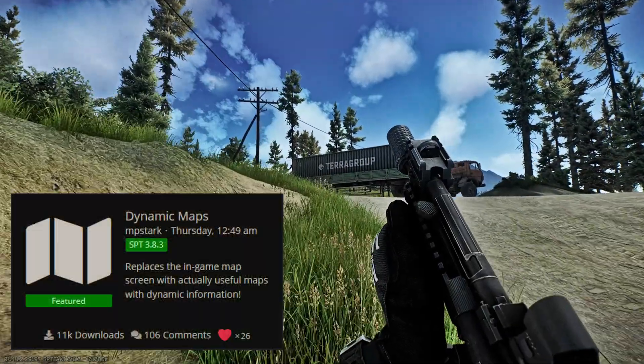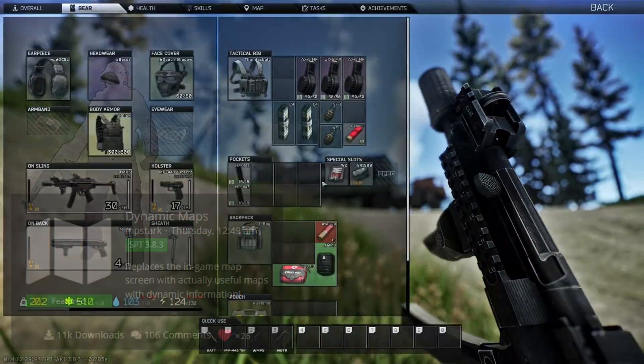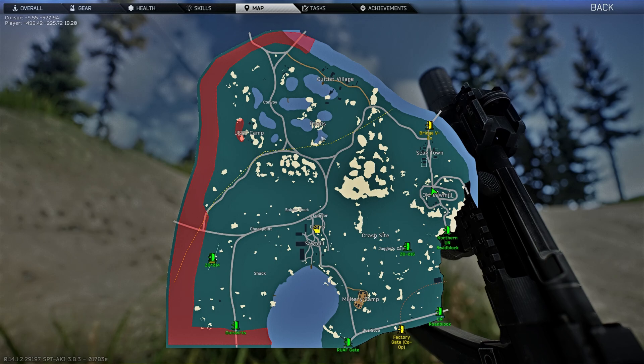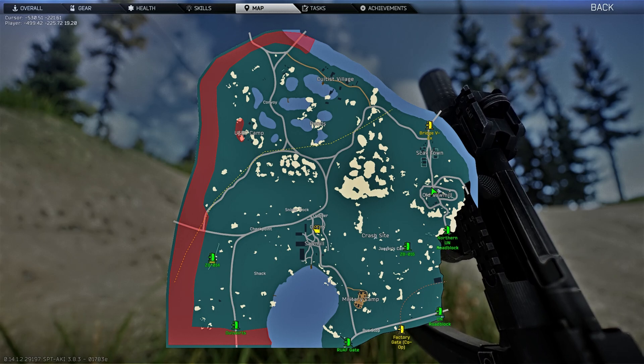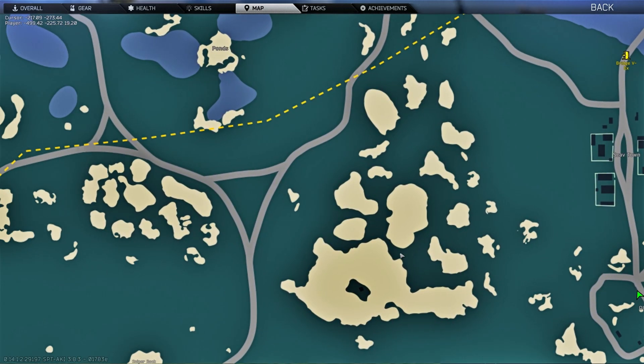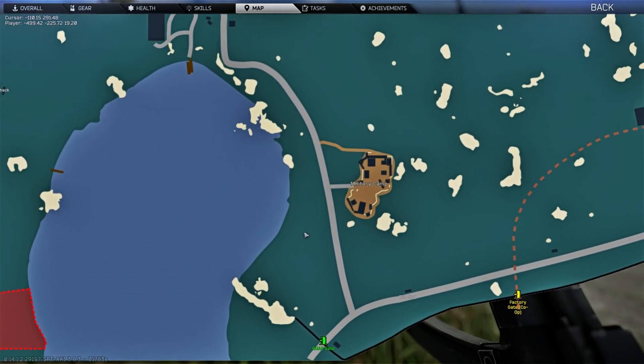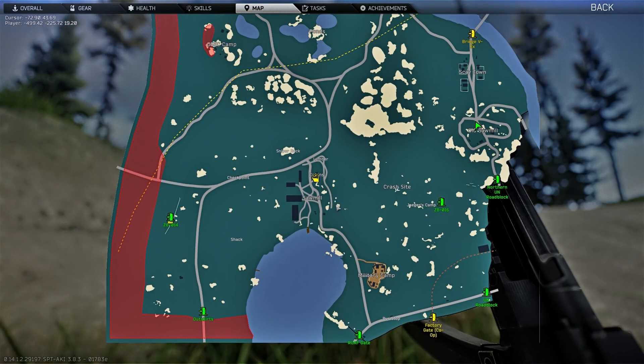Hey guys, check this out. Dynamic Maps, an SPT mod that appeared recently, was just updated and I have to talk about it. If you haven't seen it, the mod initially replaced the in-game map tab in the player character menu with a zooming and scrolling dynamic map, complete with icons for the player and extraction sites. Already tremendously useful to many players, great for Tarkov players young and old simply by providing a live map in-game.